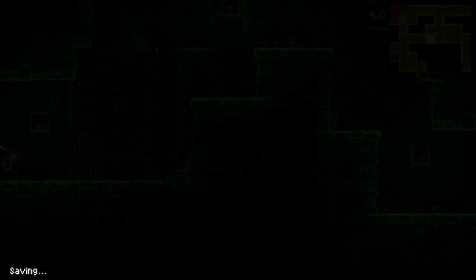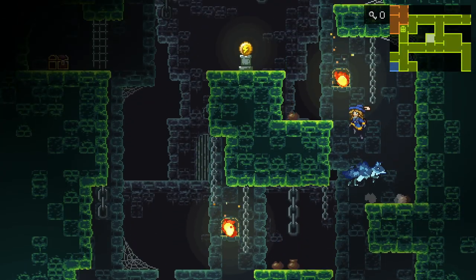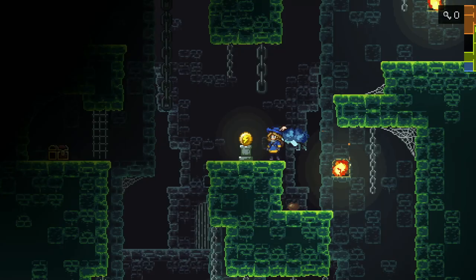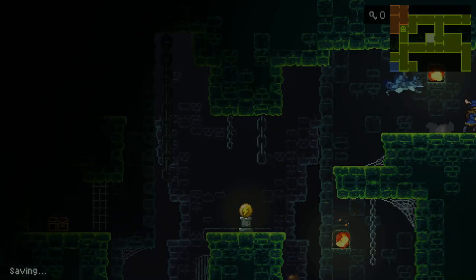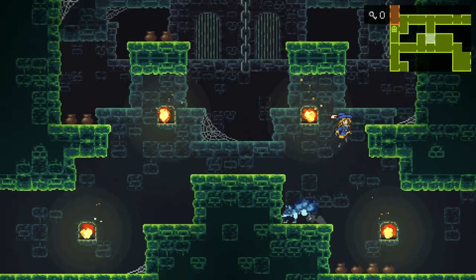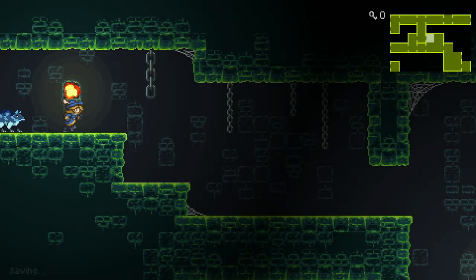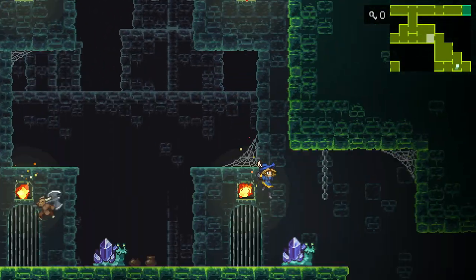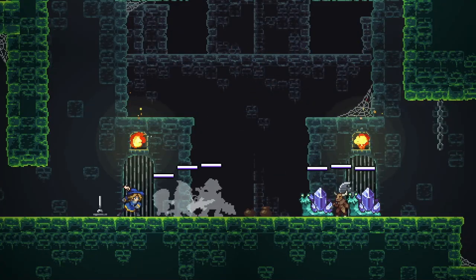And I guess let's continue our journey onward. Do we have electricity yet? No. We got like plenty of rare abilities, but we don't have any ability in particular that really helps us yet, so I guess that's a thing. Oh yeah, we don't have the means to get over there yet.